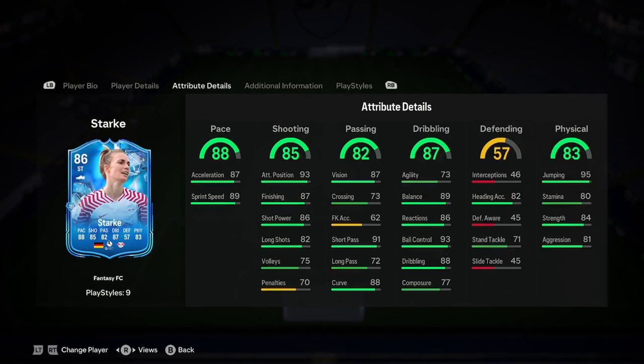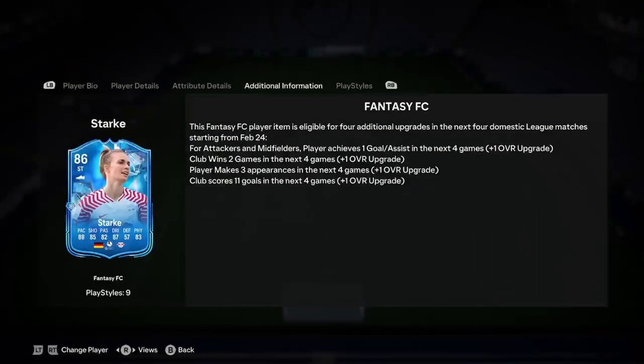Passing is good as well, we've got a lot there. 72 long passes is a little bit low if you're going to want a player in the CAM position where she needs to be great at passing, so we might improve that with a chemistry style, which we'll get onto in a second. Dribbling is good as well, but agility is very low, so that also needs to be up a bit.